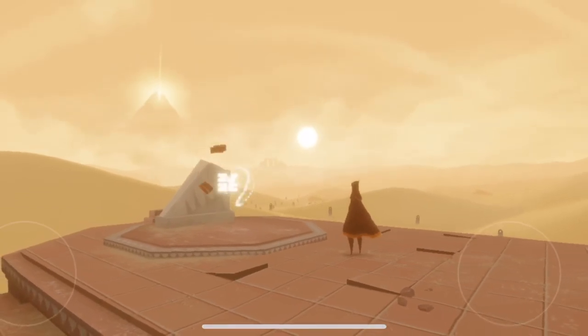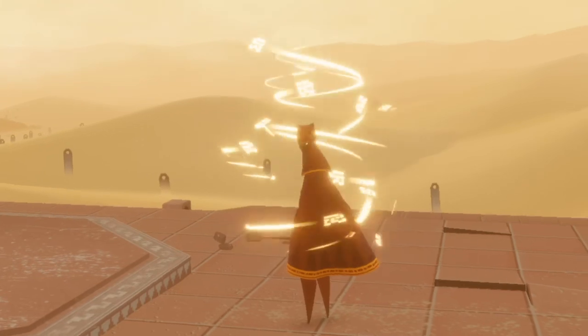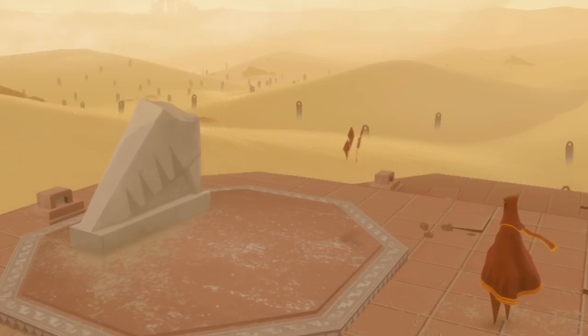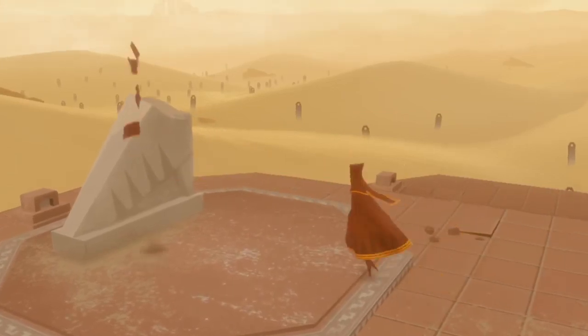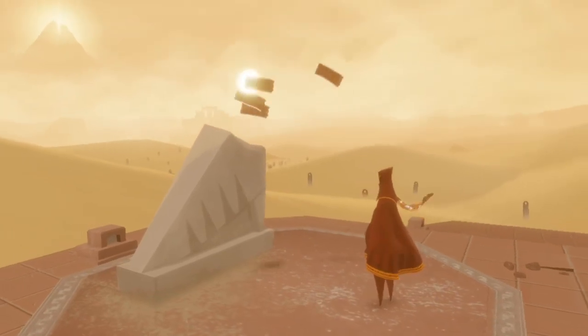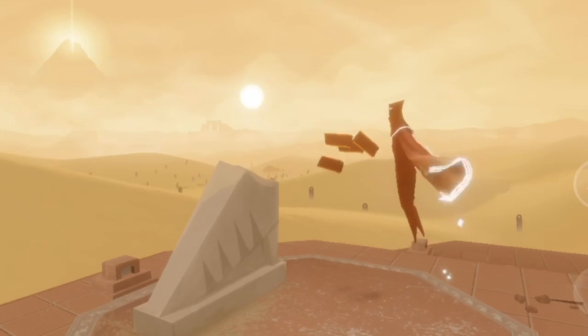I'm sorry if the camera angles are kind of bad — I'm getting used to these controls. They're not the best controls, but they're okay. There's the first glyph. Every single glyph you find gives you a little bit more length on your cape, and the longer your cape, the more you can flap and fly around.